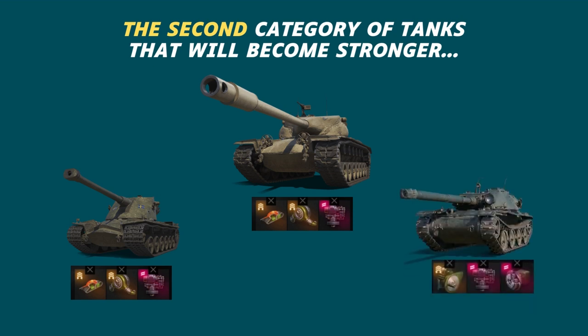For example, the setup you see on the screen works very well on the super cool tier 8 Bourrasque tank. It gives this tank minus 50% to dispersion as well as plus 9% to aiming speed. And if you have played this tank, you know that's exactly what it needs.